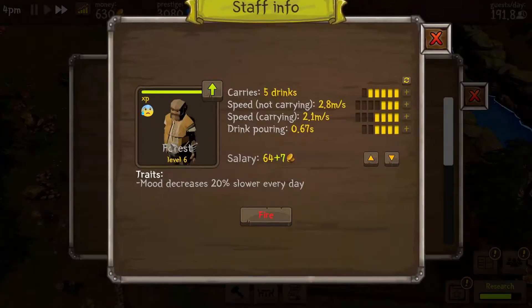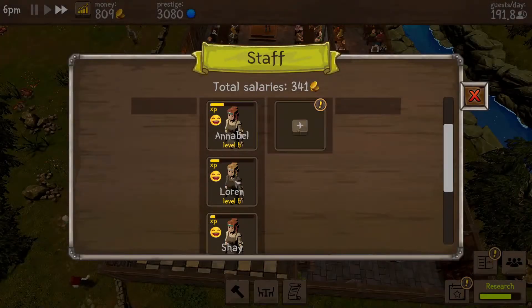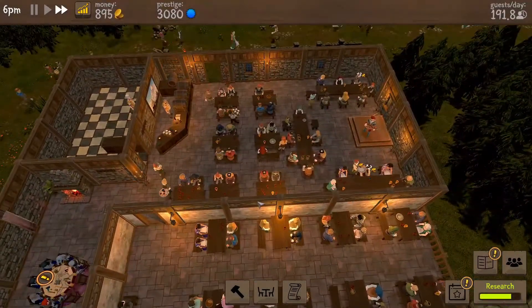Forest has leveled up as well - let's give you a level. Awesome! What do we want you to do - drink pouring, sure. I'm not sure what the best way to go with this. We've got plenty of waitresses now so that's good - everybody's getting drinks pretty fast, money is rolling in.